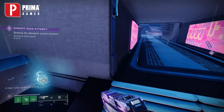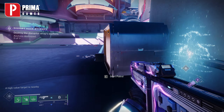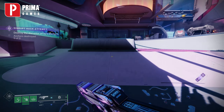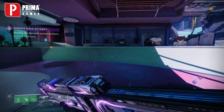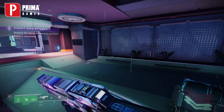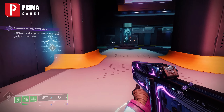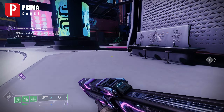Howdy folks, it is Aidan here for Prima Games, and in this video we're going to show you how to get cloud accretions on Neomuna in Destiny 2. You'll find yourself on the hunt for cloud accretions during the Unfinished Business quest in order to get the Deterministic Chaos, and you will need to go to any open area on Neomuna.